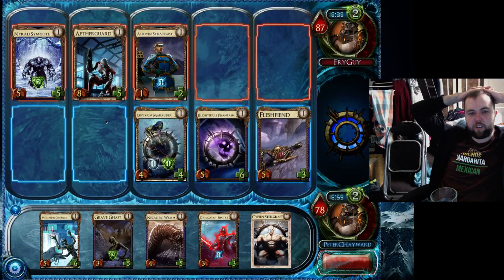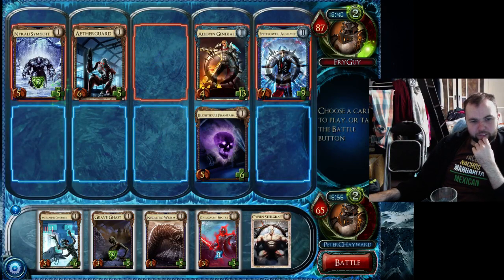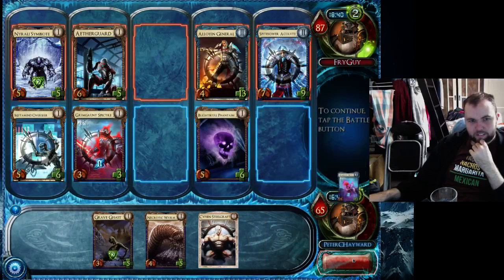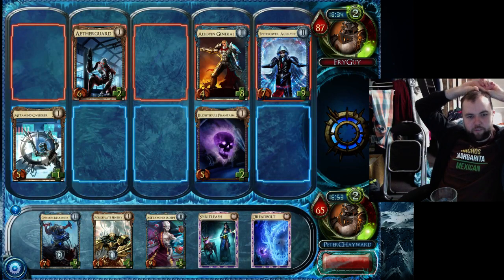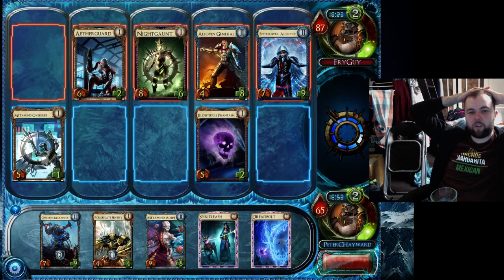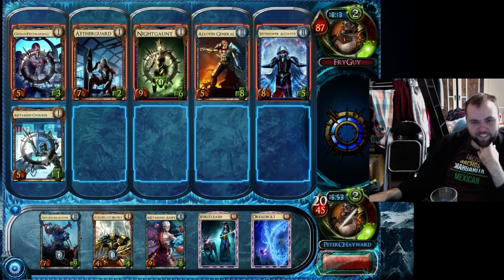So that Alloyan Strategist is dead. Oh god — I'm in a bit of trouble here because I can't kill enough of the creatures. Let's kill that one off and chomp block that one. Enixia Marauder — so Metamind will trade off with that Spitesower. Enixia Marauder can eat that Etherguard or the General. Nightgaunt — okay, Nightgaunt's less scary because he's playing at one level behind. I just have to make sure I level up something that can deal with him. Stop playing cards. Yeah I'm so dead — it's really annoying.